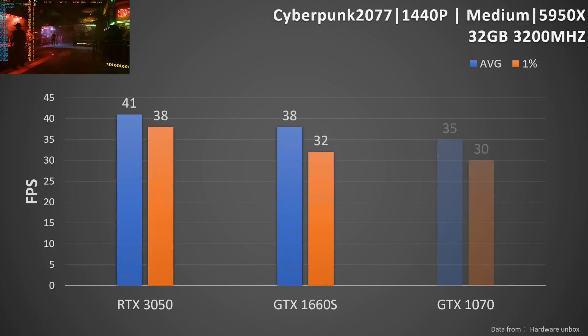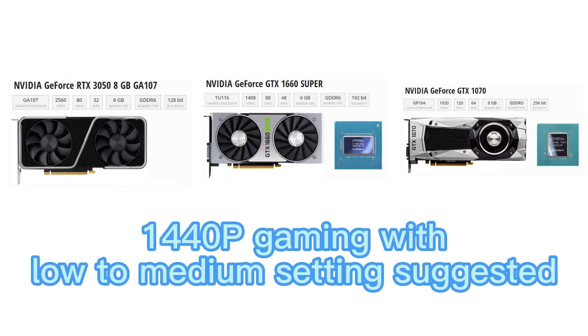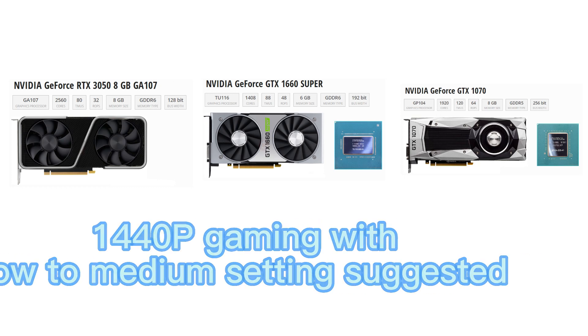Cyberpunk 2077 at 1440p with medium settings — all cards are unplayable. In conclusion, all three cards should still be good for 1440p modern games with low to medium settings.